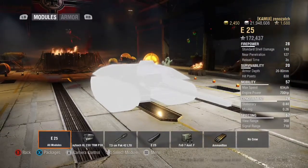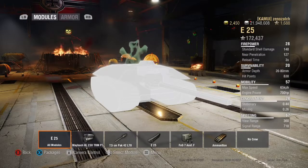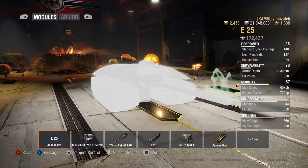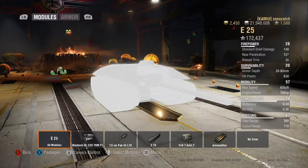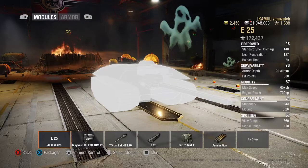Don't trade shots — keep this tank at distance to pick off enemies. Mobility is rated 57, with a max forward speed of 65 kilometers per hour, powered by a 700 horsepower engine. Concealment is rated 74, which is relatively high for a tier 7 tank destroyer — 0.44 when stationary and 0.26 when moving. The low profile of this tank means you can dip into ridgelines very quickly.